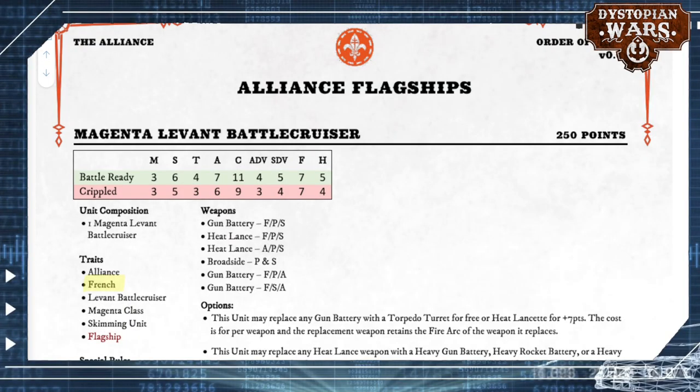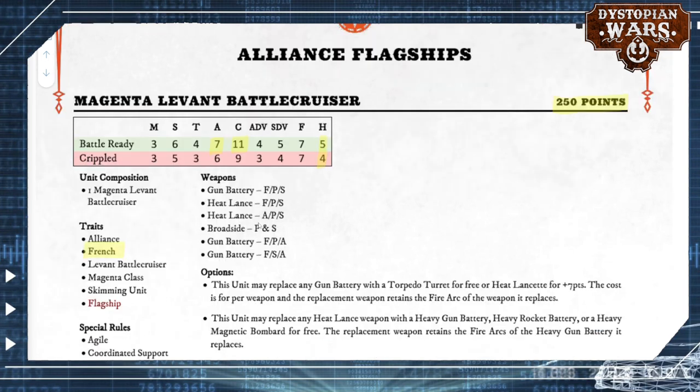Next up are the flagships, and they are interesting, to say the least. Especially the Magenta Levant Battlecruiser. 250 points for a flagship means it's up there in cost with some of the heavier hitters in the game right now. It's not a full battleship, however — it's just a battlecruiser, meaning the citadel and armor values are lower than you would expect. And more worrying are the hull values: there are heavy cruisers from other armies that have more hull points than these 250-point flagships. So I'm already straight off the bat, with my theory-crafting, slightly worried if I had to field one of these. Looks very brittle.